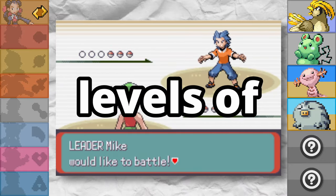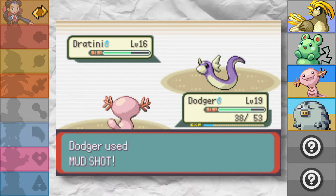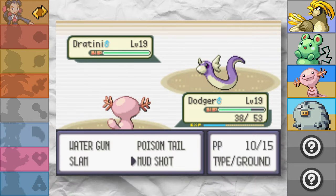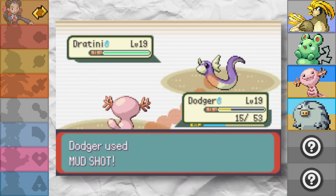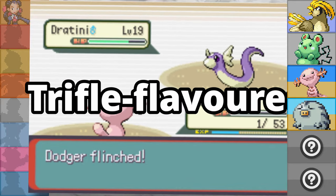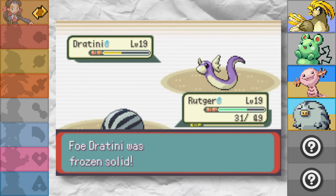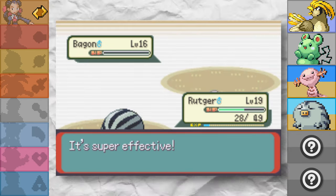We went into the cave and a mere 6 minutes later we had Rutger, the Thick Fat humbug. We boosted our team to the level cap, evolved Grammy, and then fought Brawly. I went full Oonga Boonga and just clicked Mud Shot until the health bar goes away. He sent out a second Dratini — level 19, so it is the ace. It hit a lot harder, especially when it flinched me. We sent out Rutger, who managed to do something you don't see every day. We then took a snowball fight a bit too seriously and did kill his Bagon.